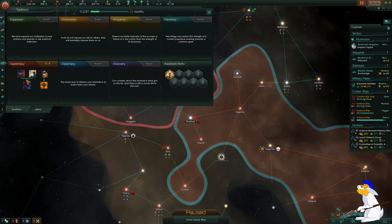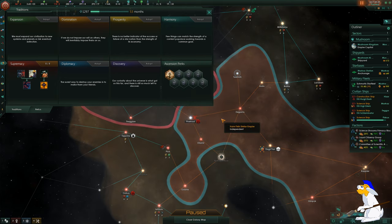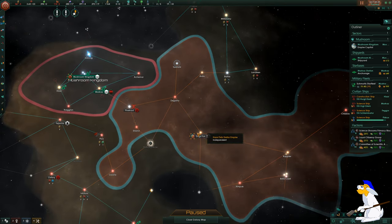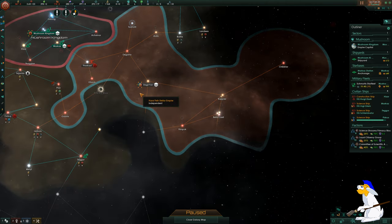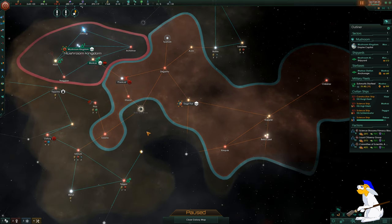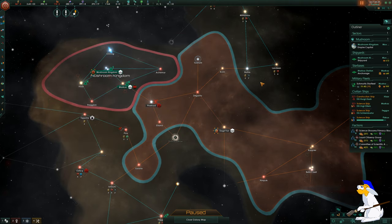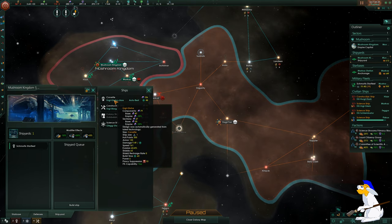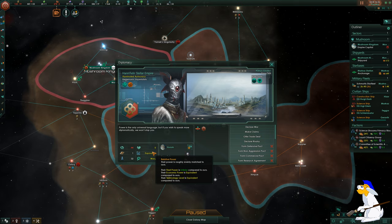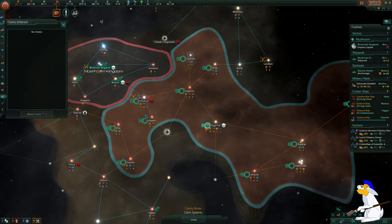I've unlocked the supremacy tree and I'm going for nihilistic acquisition, which should allow me to abduct a load of population - pretty sweet. The sector here has been taken by the enemy, so I don't need to worry about those 1,000 enemy vessels, which are probably passive anyway. I'm debating whether to get more alloy foundries but I'm probably okay. My research speed has been good. I've built a few more ships and my fleet power is now higher than the enemy, so I'm going to war. I need a reason to declare, so I'm claiming a system.